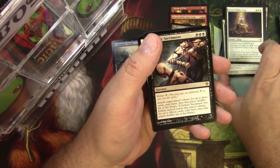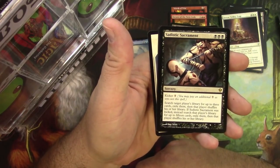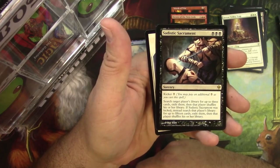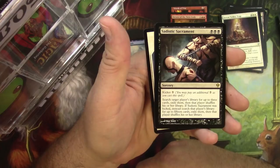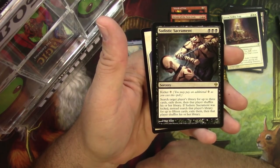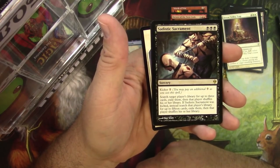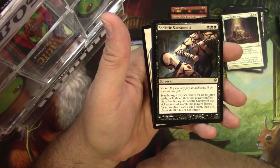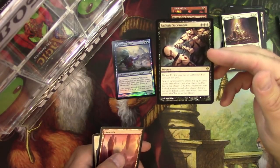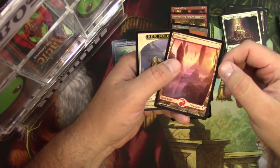Sadistic Sacrament — for three black, it's a sorcery with a kicker of seven. Search target player's library for up to three cards, exile them, then that player shuffles. If Sadistic Sacrament was kicked, instead search that player's library for up to 15 cards and exile them. Wow — that would be pretty devastating if you can just have 10 extra mana laying around. But if you have 10 mana to pay, you've probably pretty much won the game at that point.